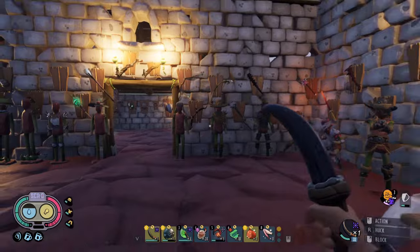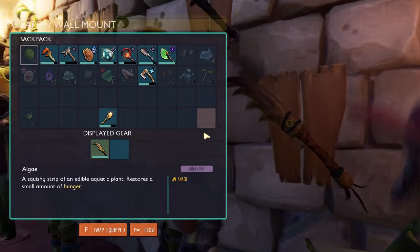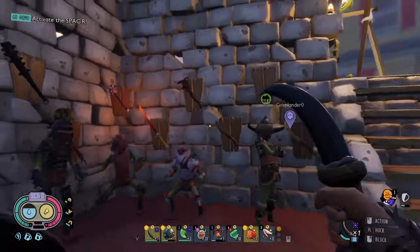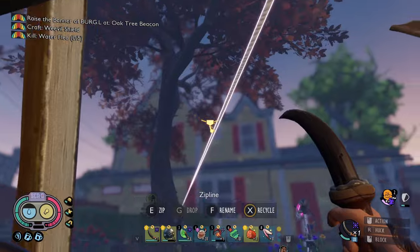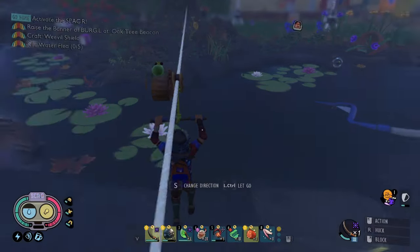None of the weapons are really level 9 either — only a couple of them are. The ones that stand out are the mint mace, the Club of the Mother Demon, the Antlion Greatsword, and the tick maul — whatever it's called. But that's pretty much the entire base.